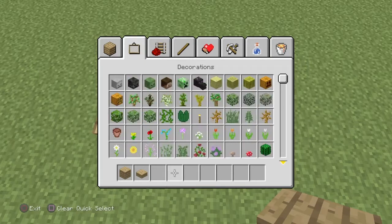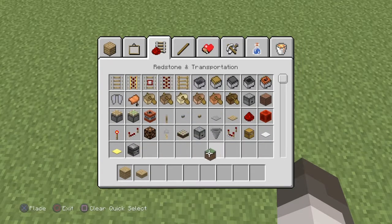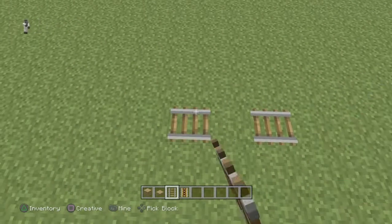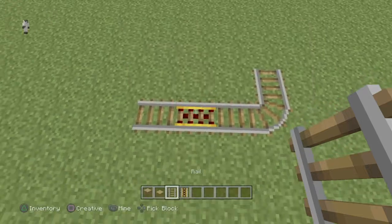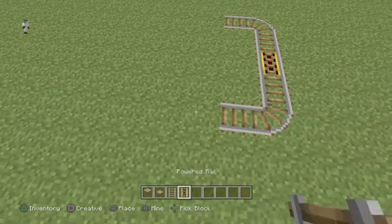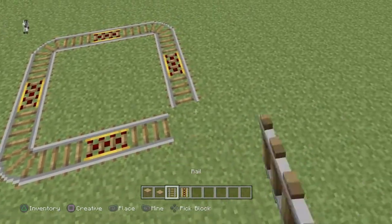What you'll want to do is make a decently sized track using rails. We're going to make a proper looking one. Put down two rails, then one powered rail. We're not going to power this rail yet — you'll see why in a second. Do the same thing on all of the other sides.